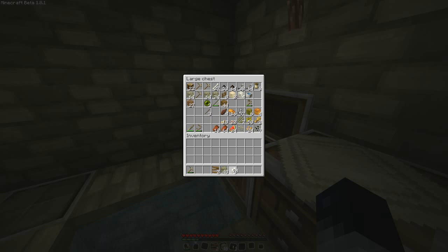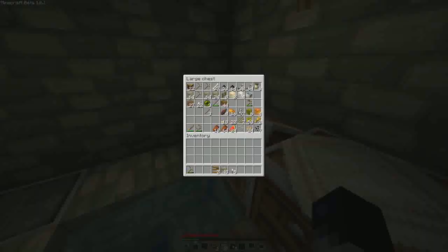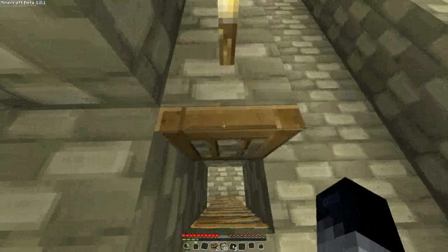Yeah, for the roof, because of course I wanted the endermen to spawn up there. I wanted endermen to spawn up there. I suppose I could place water up there, but no, that's going to get in the way if I want to add even more layers, so I will do this for now.